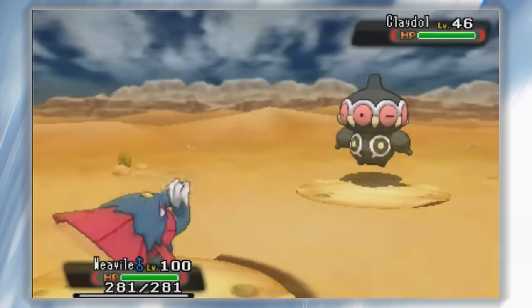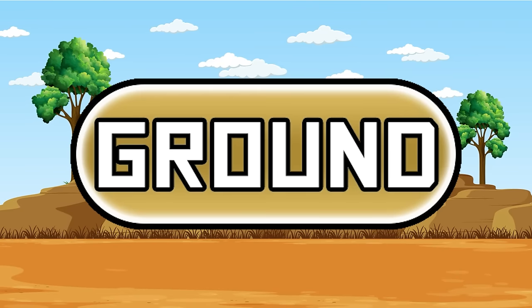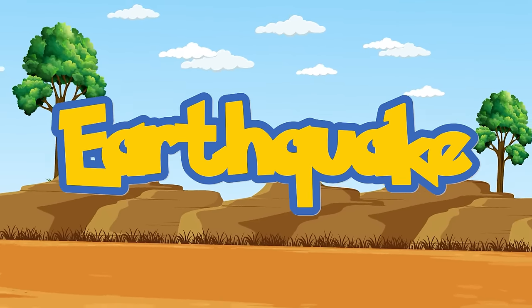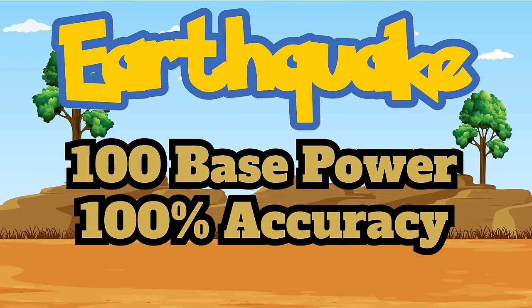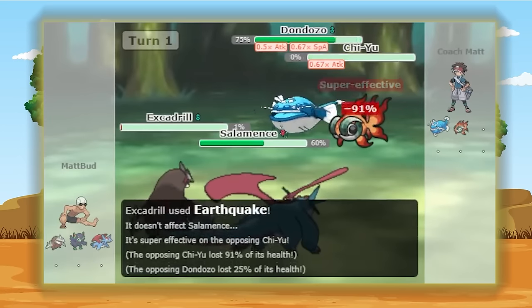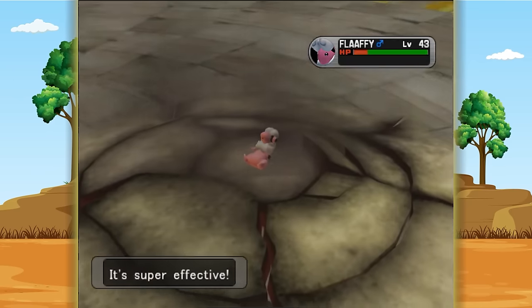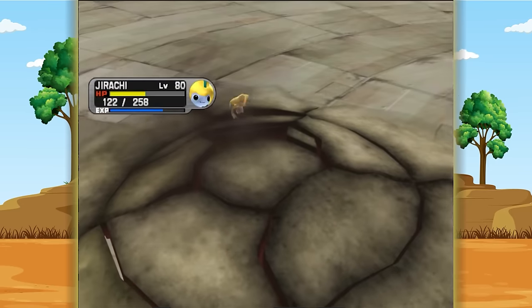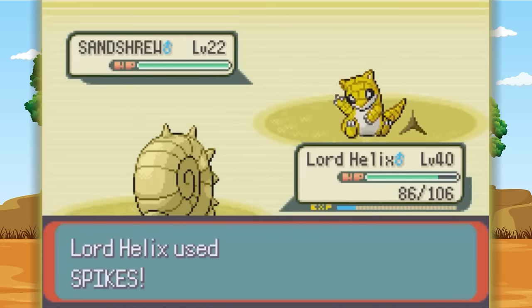Shoutouts to Ice Beam and Ice Shard as honorable mentions. Landing on the Ground type now — it's Earthquake. This should be known by now. They got it right in Gen 1 and it's been the go-to ever since. 100 base power, 100% accuracy. The only downside is it's one of the moves that gets weakened in Grassy Terrain, and in doubles you have to build your team around it as it hits everyone on the field. But this is one of the best moves in the game overall. Shoutouts to Spikes and Earth Power as honorable mentions.